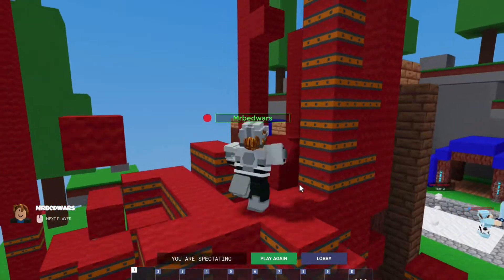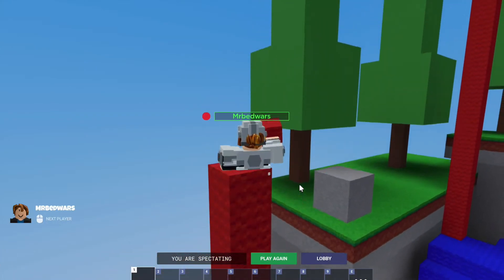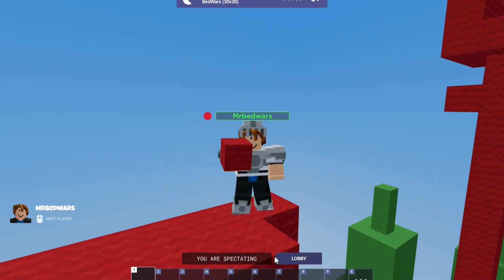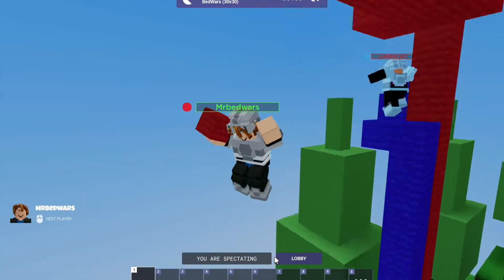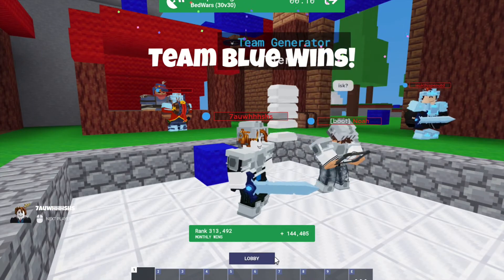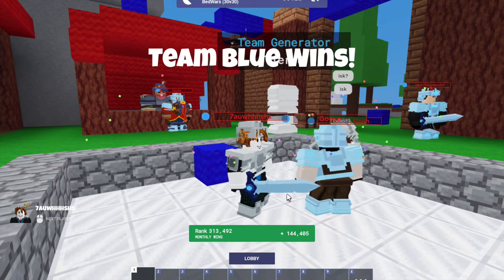Okay, well the enchantments were a bit annoying but I think we could go again. And the other team won. GGs — no wonder, they had a tier 3 and we only got a dinky tier 2.